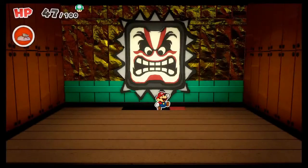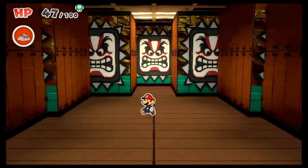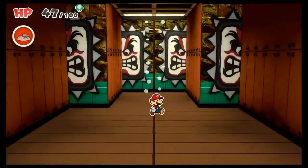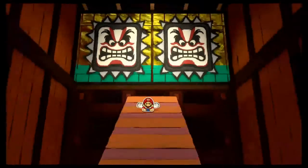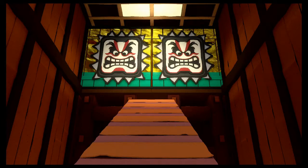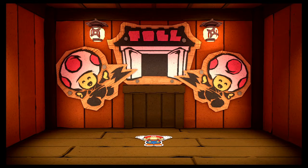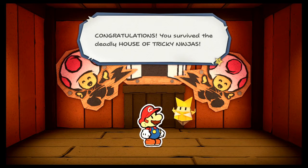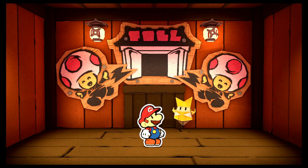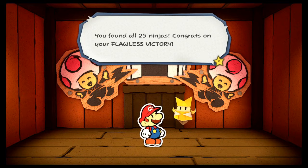If you haven't gone through this ninja attraction before, there is something you have to do where you get the Thwomp to simulate being an actual Thwomp — the doors and walls start closing in on you. But once you get that done, you slide down the slide and the ninjas will judge how you did. And with that, I did get all 25 — so I've been fully trained. Congratulations, they say, I found all 25 ninjas.